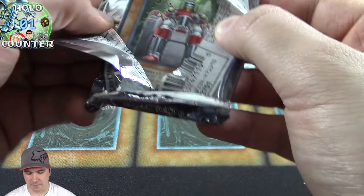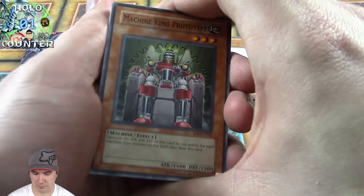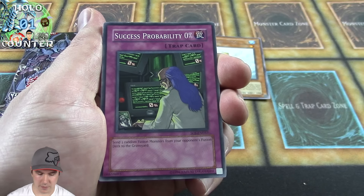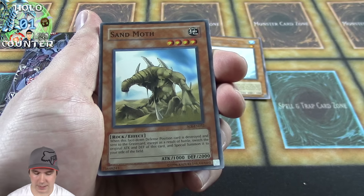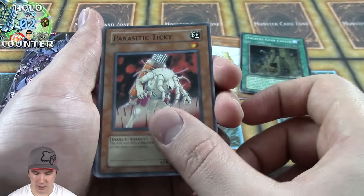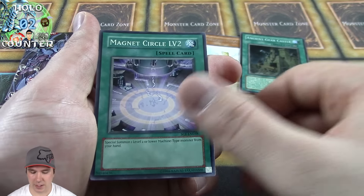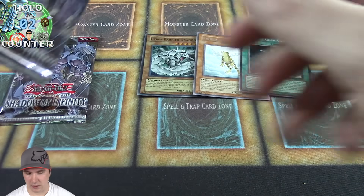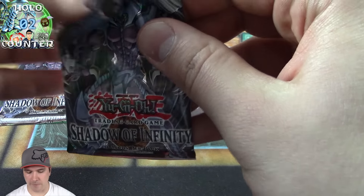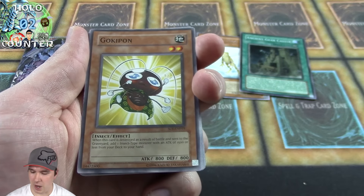On to our third pack — Sand Moth, Ancient Gear Castle, nice! Another super rare. Two supers out of five packs so far — that's excellent. Right there at four out of five packs, that's a good ratio. Moving to our fourth booster pack, we're running hot here, I like this.